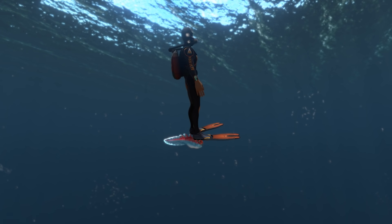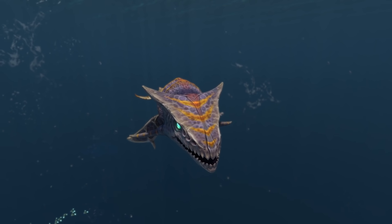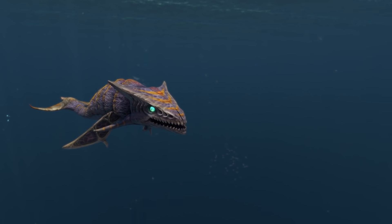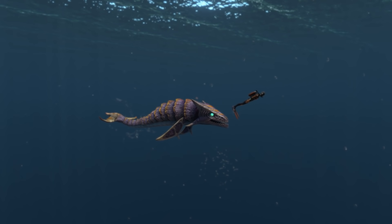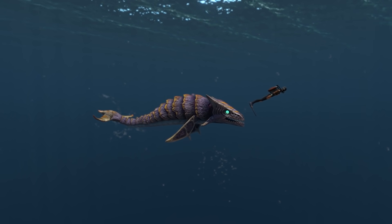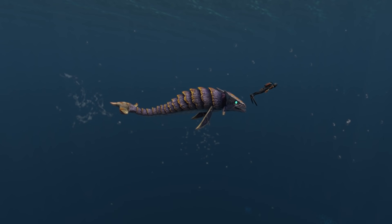The Bone Shark is another classic Subnautica creature, but it doesn't look that big to be honest — maybe the same size as a Stalker unless you get really close to it. But if we spawn a size reference the Bone Shark is absolutely massive and could very easily bite you in half in one attack, maybe even swallow you whole if you were rolled into a ball. They're actually probably the length of four or five Rileys.